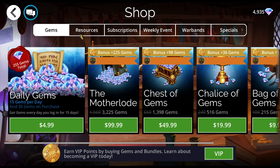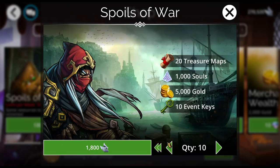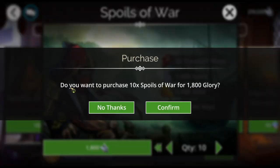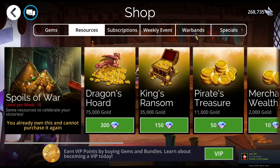Go into the shop, go into resources, grab your spoils of war, and get as many as you can afford. There's a limit of 10, unfortunately, but this is a fantastic value, so always grab your campaign keys as soon as you can so you don't forget. I would hate to forget that.